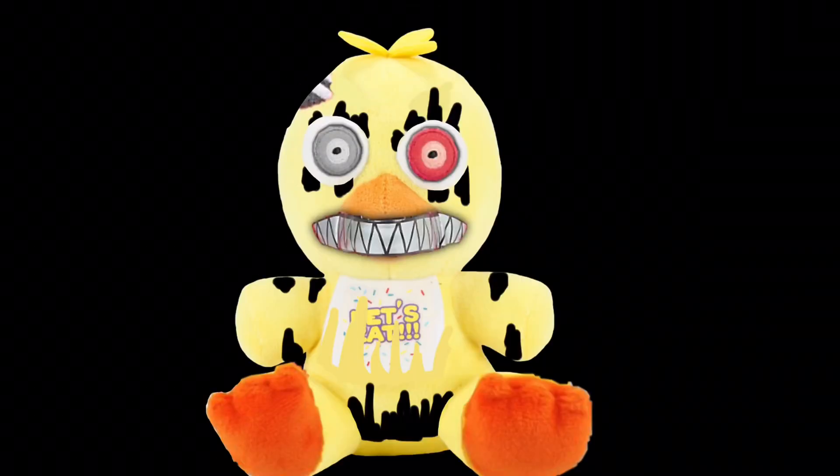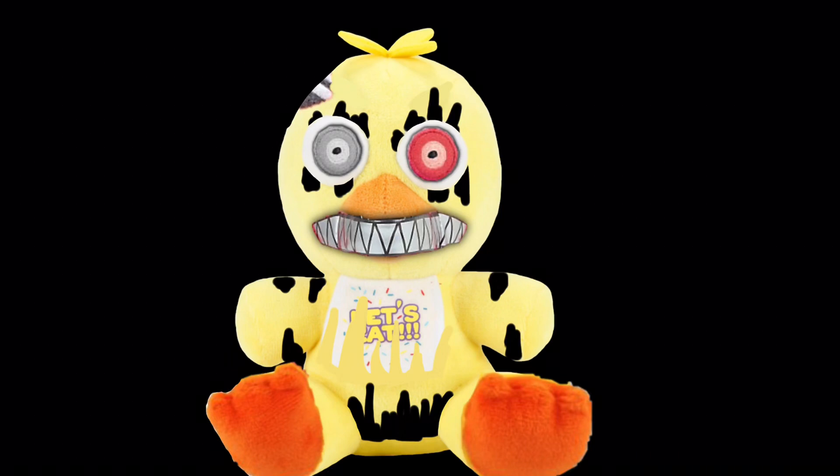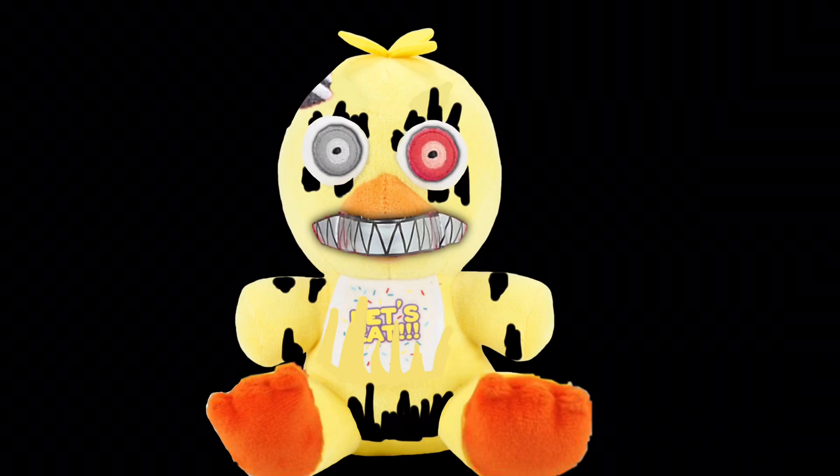Next up is a plush everybody's been wanting Funko to make, which is Nightmare Chica. Nightmare Chica would be using a Chica base, and of course they would give her the nightmare teeth. I gave her the red eye and then the empty eye, some withering on her head and withering all over her body. I gave her Toy Chica's feet because I feel like it looks better, and I gave her some withering on her bib and withering all over.